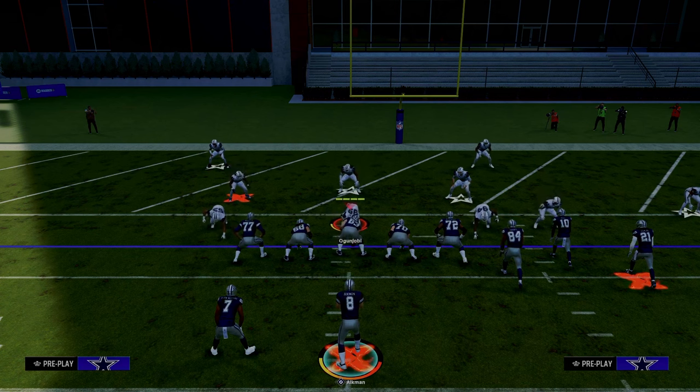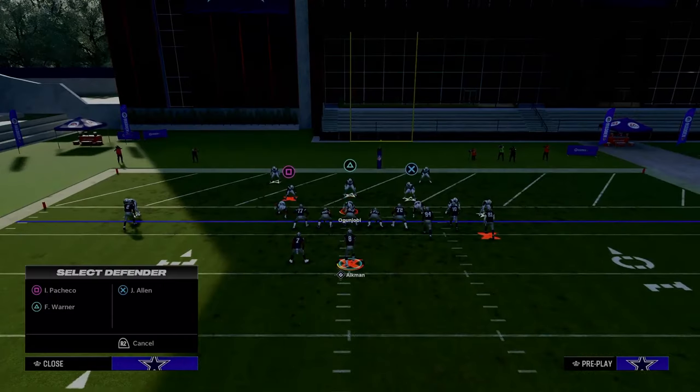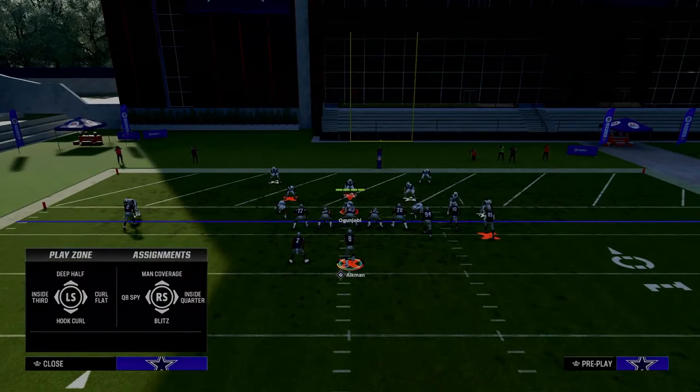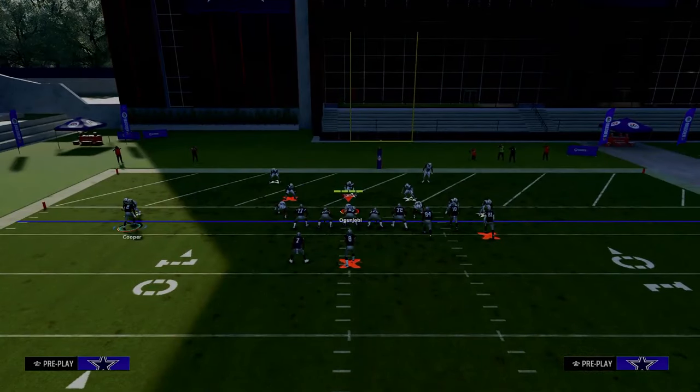One of the most difficult things to do in Madden 24 is score touchdowns in the red zone. It is literally an entire defensive strategy this year to basically play bend-don't-break defense all the way up and down the field, and then once you get into the red zone to essentially try to stop you at that point, because it is so difficult to pass and if you can stop the run, it's really hard to score in the red zone.